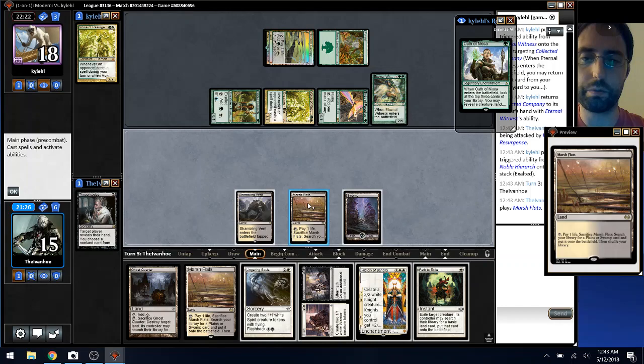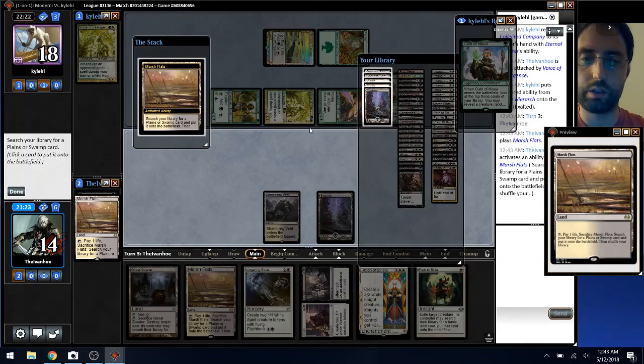Coco is pretty brutal. The option here is I can path their Hierarch so they can't cast Company.